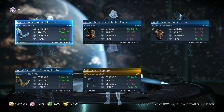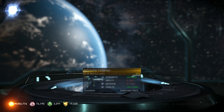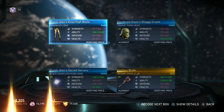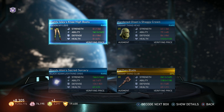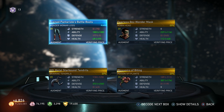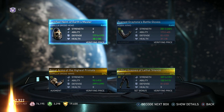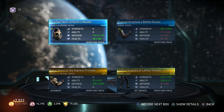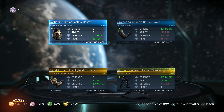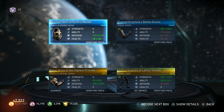Come on, give me something good. Blue Beetle legs again — that is the third piece of Blue Beetle epic gear. Another Swamp Thing — that is the fourth piece of Swamp Thing that we've gotten. Robin, Brainiac, Poison Ivy. Already more than halfway through.